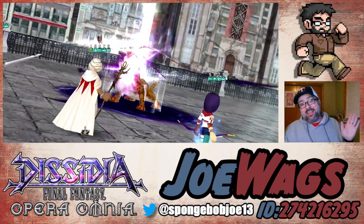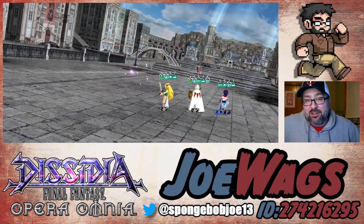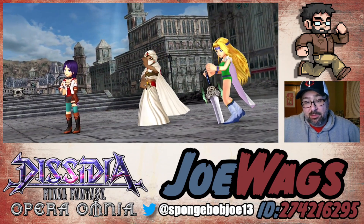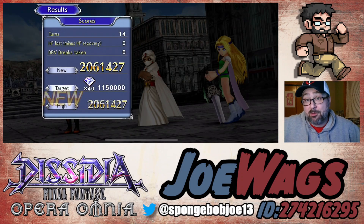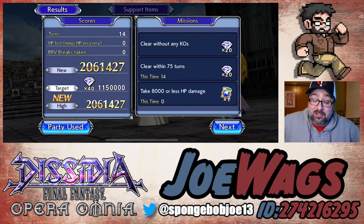Anyways, there you go guys — that's Maria. Very fun character. As cool as I made her look here, I wouldn't feel pressured to summon for her. Remember Jack Garland is coming, which is better for the average player to have. But if you like what you saw and you think you're going to use her, she is a fun character to pull for if you've got the resources for it. Let me know what you think of Maria — thanks for watching, we'll catch y'all on the next one.